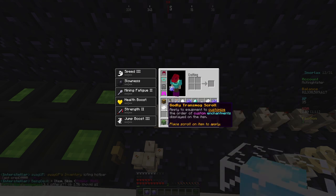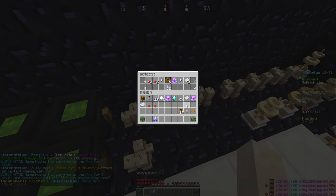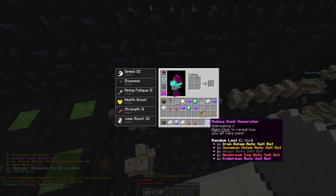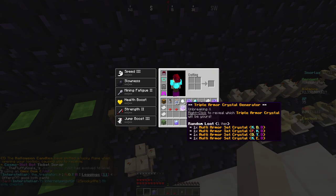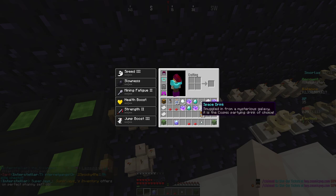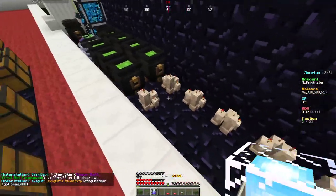The mini snowman is for sure the best thing out of there. Let's see - it did consume it. Can we pull the Christmas 2020? That's what I'm looking for. We got a making bank generator, transmog scrolls, and we did get a triple armor crystal generator which is quite nice. That's about it from that one.